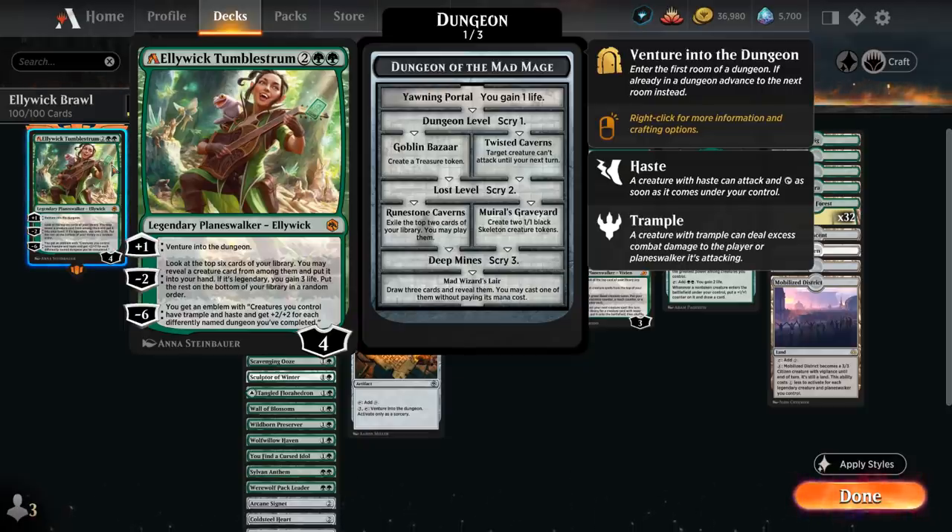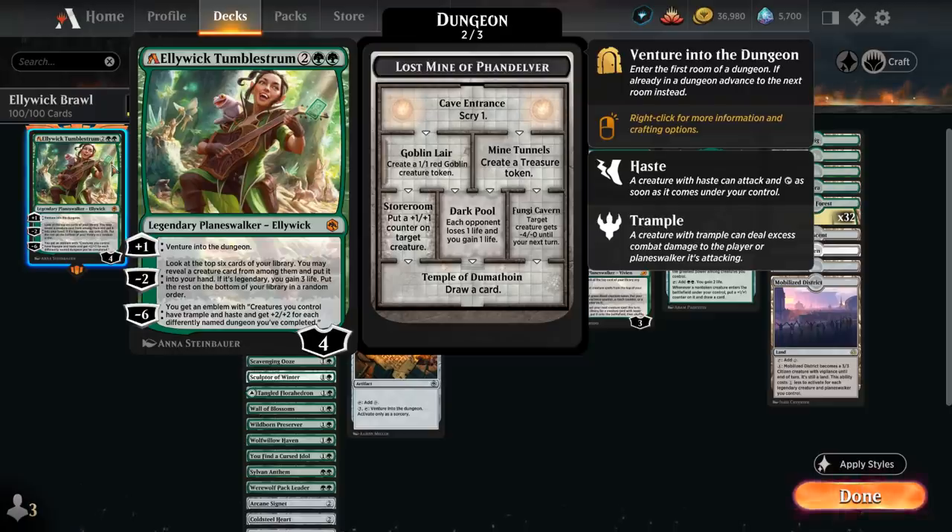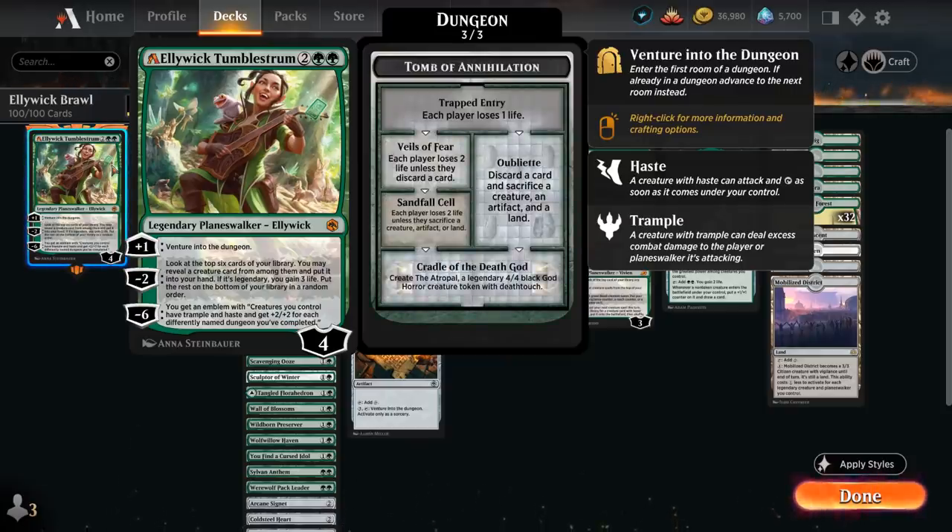The plus one lets us venture into the dungeon — there are three different dungeons to choose from. Usually we'll start with the Lost Mine of Phandelver, which is a good neutral dungeon that's relatively fast to complete, but we could also go with the Tomb of Annihilation to complete one very quickly. The minus two lets us look at the top six cards to reveal a creature; if it's legendary we gain three life. The minus six gives us an emblem saying creatures we control have Trample and Haste and get plus two plus two for each differently named dungeon we've completed, so the eventual goal is to complete as many dungeons as possible.